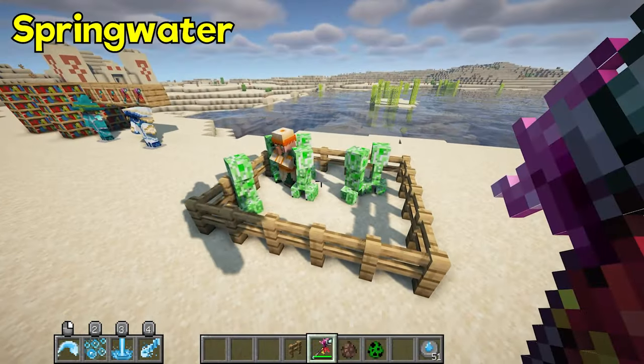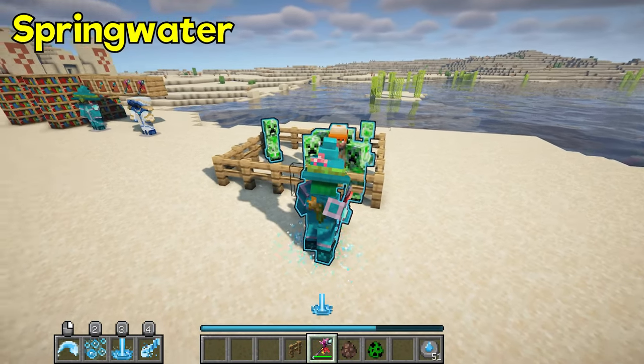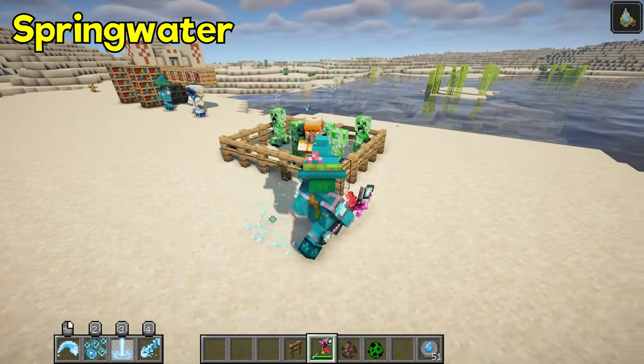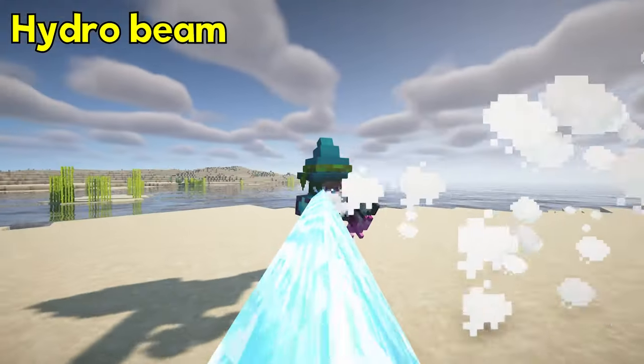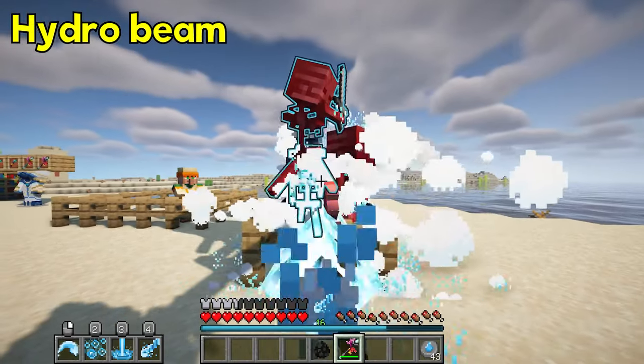Spring Water summons water springs, healing and cleansing friends by 0.5-0.8, and dealing 1-1.5 water spell damage to targets. Hydro Beam channels a high hydro pressure beam, dealing 1-1.5 water damage every second and soaking targets.